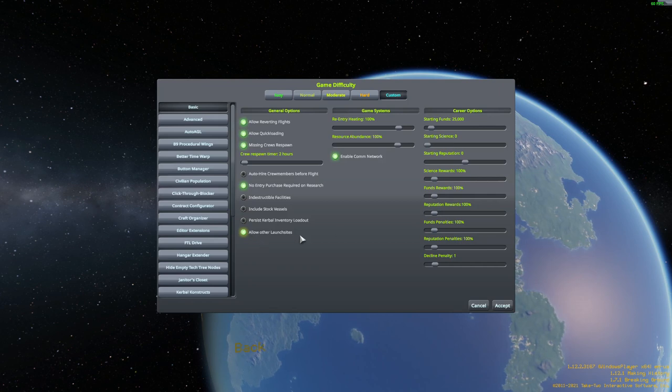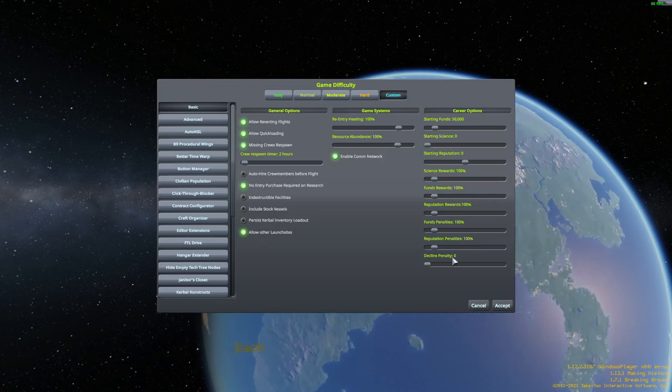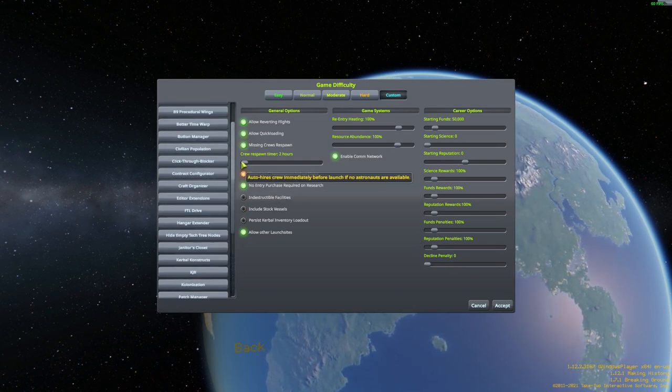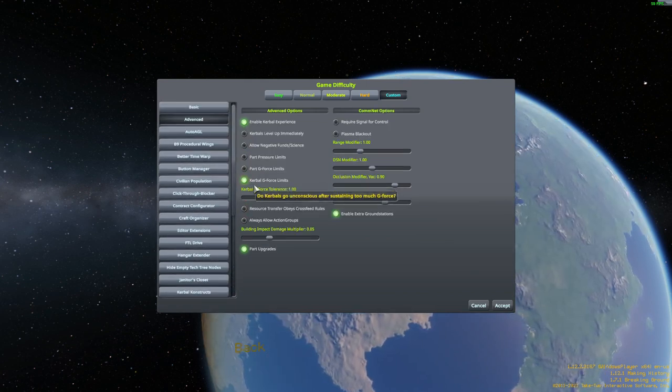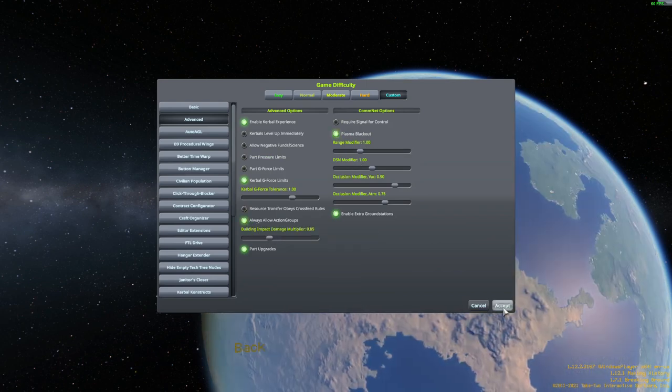Allow other launch sites, definitely. Starting funds, I'm going to crank this up to $50,000. I'm going to set the decline penalty to zero because there's a lot of contracts that these mods add that I don't really like. I'm going to enable Kerbal GeForce Limits, Plasma Blackout, and Always Allow Action Groups. I think that's about it.